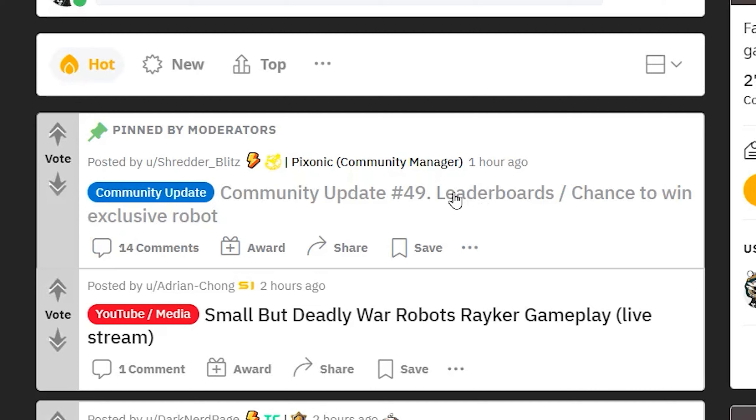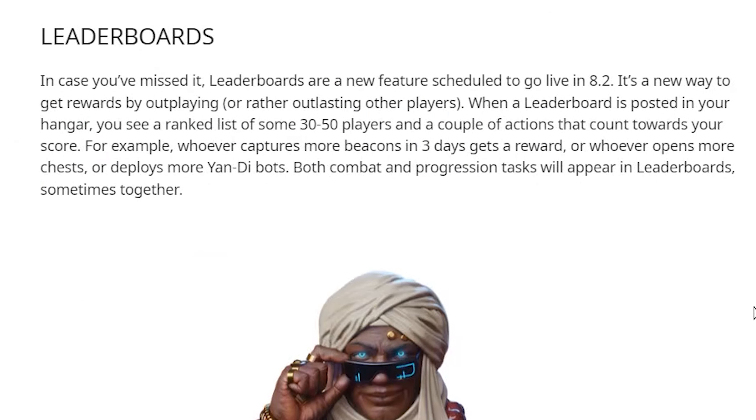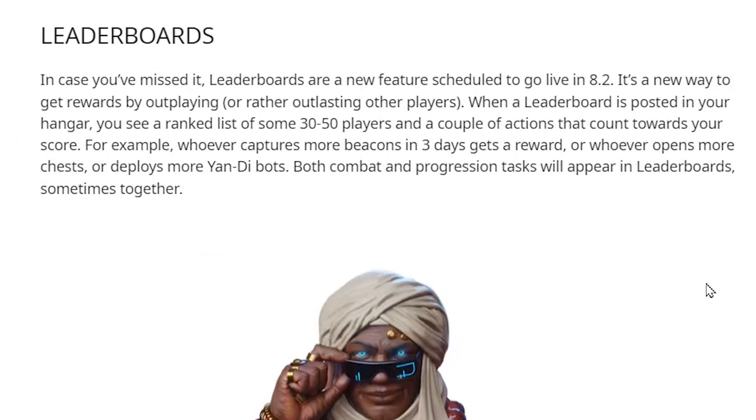You can win one good prize every week. It says if you played 50 plus matches on the last section of the test server, then you unlocked a riverboat contest for the community. The riverboat is the dinosaur robot you just saw, and here is the explanation for what leaderboards are and how they work.